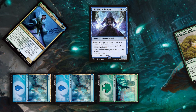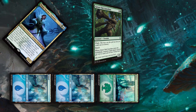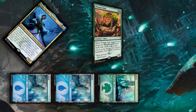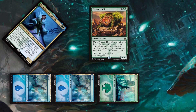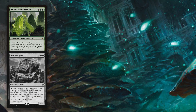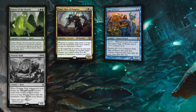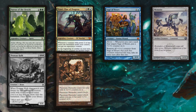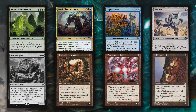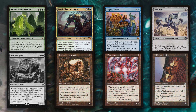We exile an instant or sorcery in our graveyard to untap Vanifar. Then we sacrifice the Disciple to get Great Oak Guardian, which enters the battlefield untapping Vanifar again. So we sacrifice the Guardian to get Protean Hulk. Then all we need to do is untap Vanifar one more time to sacrifice Protean Hulk and grab Patron of the Orochi. Protean Hulk triggers — we go into our deck and get Atraxa, Sage of Hours, Memnite, Phyrexian Marauder, Phyrexian Walker, and Shifting Wall. The Hulk lets us get creatures with total converted mana cost 6 or less, and those 4 artifacts have no converted mana cost.